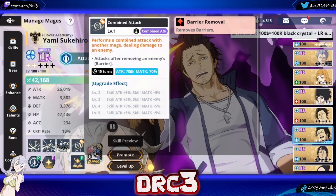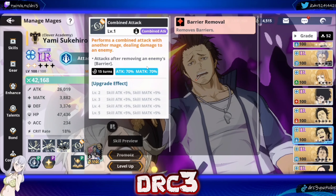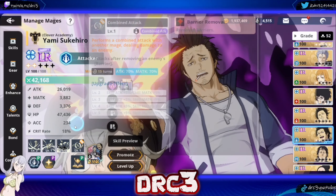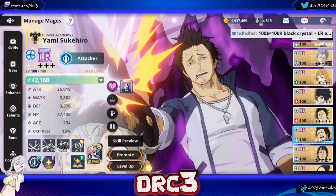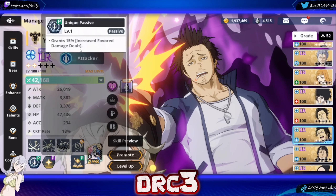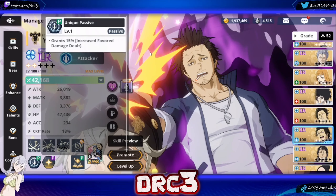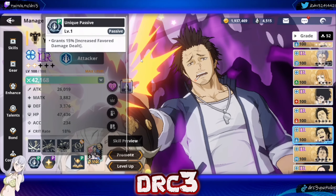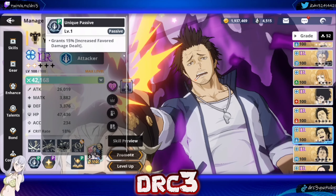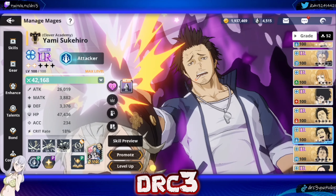For his combo skill, it just removes barriers before attacking, which is nice but I would upgrade that one last. So the upgrade priority is: special skill, skill 2, skill 1, then combo skill. On his passive, it grants 15% increased favored damage dealt — meaning if you're attacking a green enemy, you're going to do an additional 15% damage, which is insane.